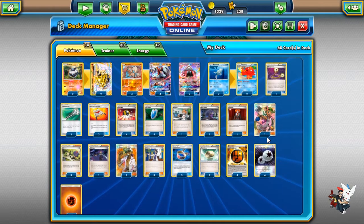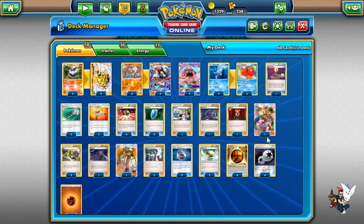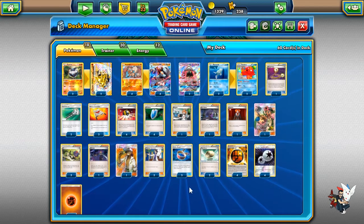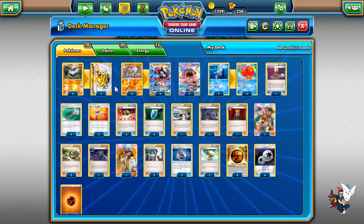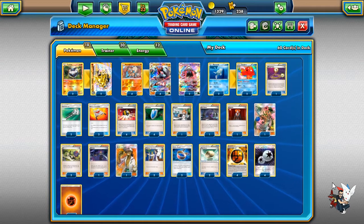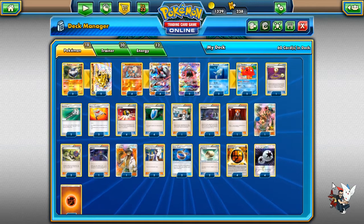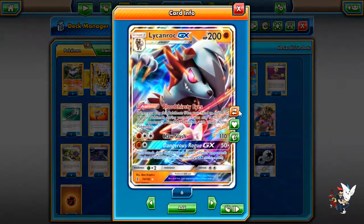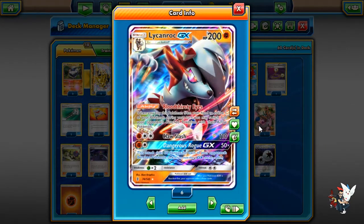I kind of added the same engine with the Octillery/Mallow thing. It doesn't work as well because you don't have Vulpix that grabs you Octillery with Beacon, but you can still get off Octillery pretty easily. Also, you can throw in Brooklet Hill in this deck — I don't really like it that much, but it does work with both Remoraid and Rockruff. Regardless, we are playing Lycanroc. A lot of people want me to play both forms in the same deck.